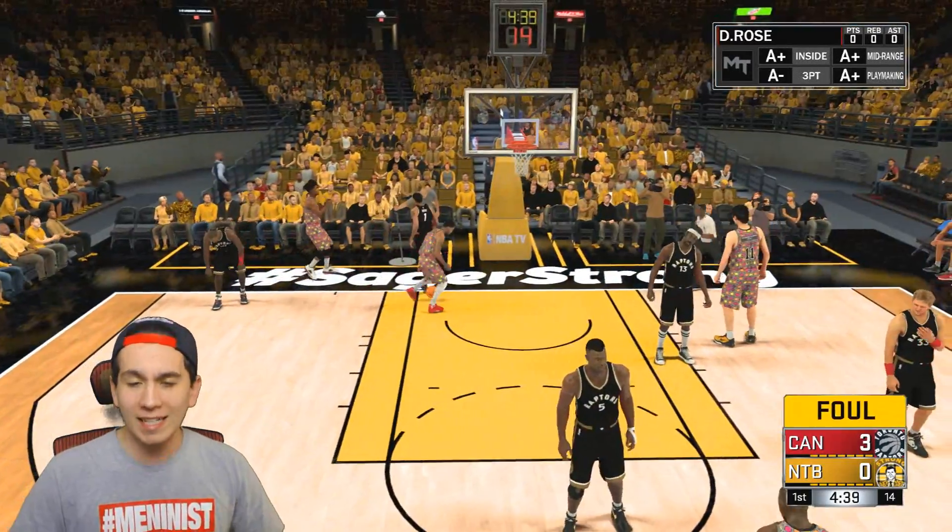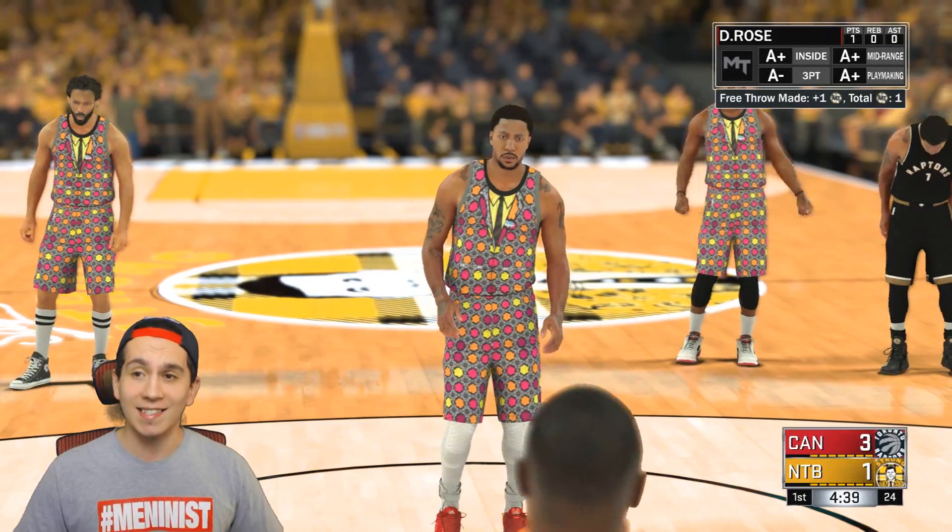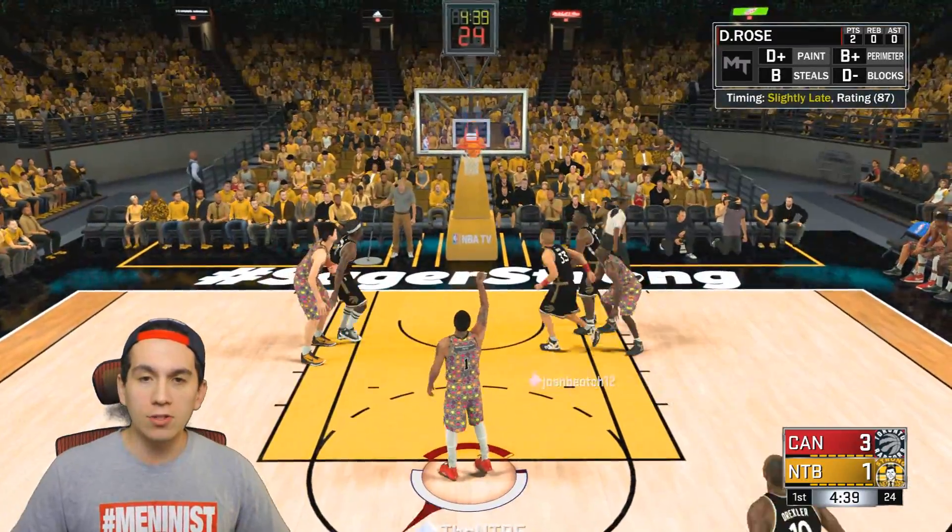That happened way too much last time I played MyTeam. So it's my turn to go off with my Rose to the hoop. Get to the free throw line. This could be my first basket with Diamond Derek Rose — and it is. Two of two, Rose. Good stuff.